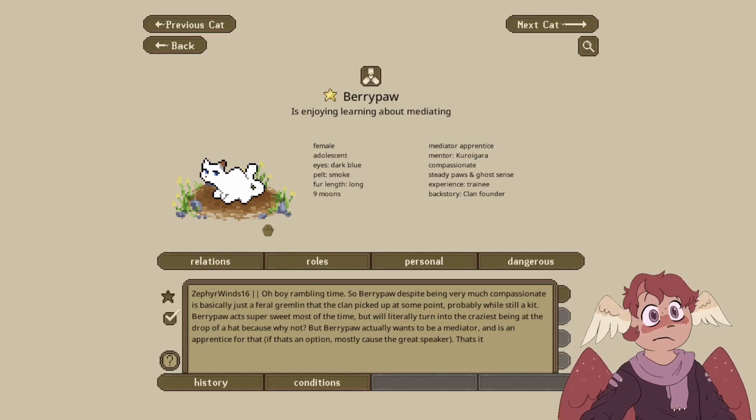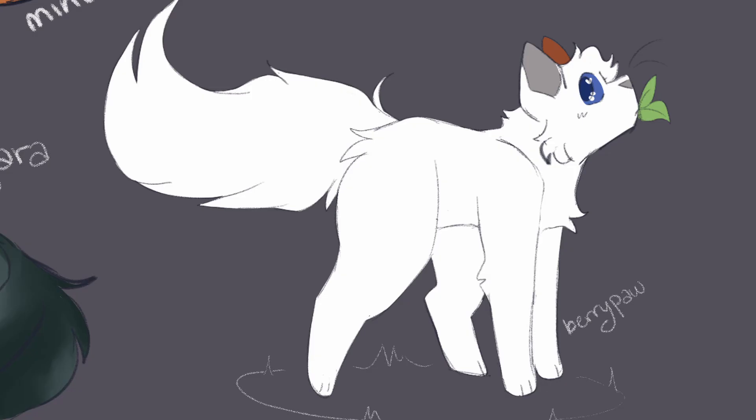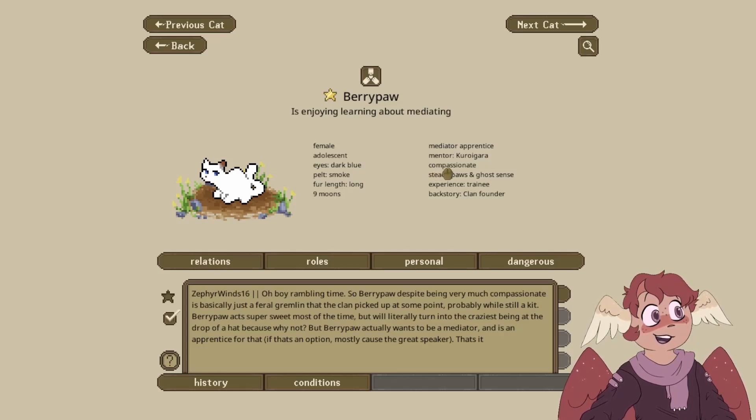Beripaw was submitted by Zephyrwin16. Despite being very compassionate, Beripaw is basically just a feral gremlin that the clan picked up at some point, probably while still a kit. Beripaw acts super sweet most of the time, but will literally turn into the craziest being at the drop of a hat. Beripaw actually wants to be a Mediator and is an apprentice for that, mostly because they're a great speaker. I was able to get their personality trait correctly — Compassionate matches with Compassionate. However, the secondary traits or skills, I was having issues getting that to match up.